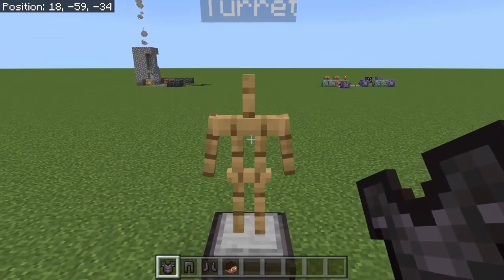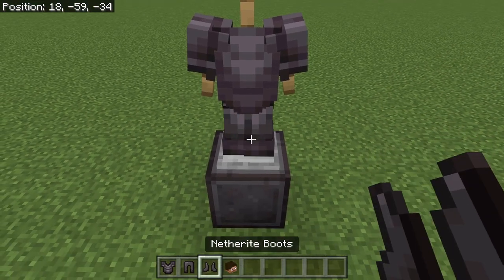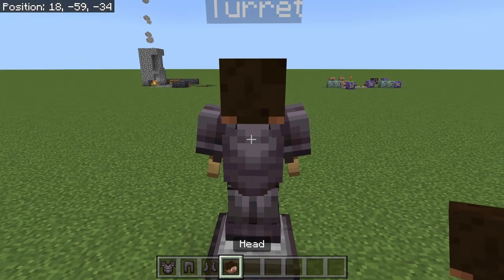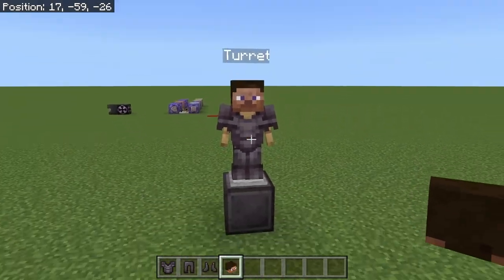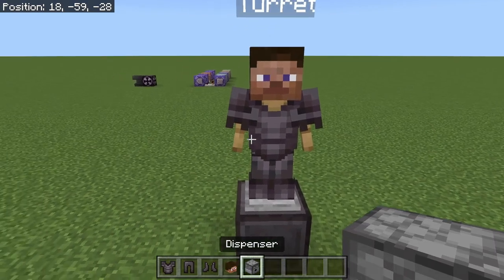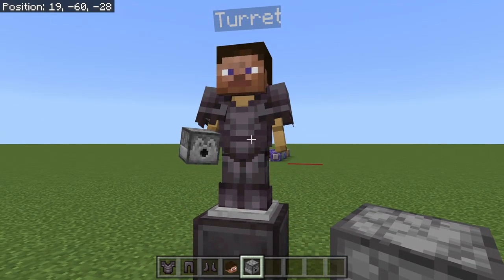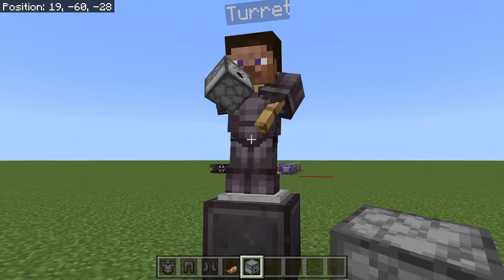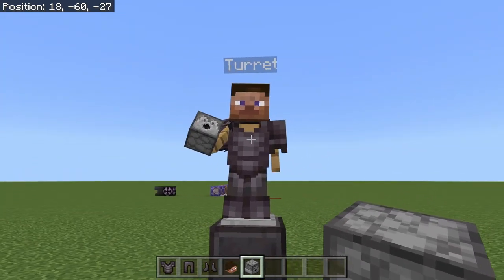Now I want to add some armor to it. I'm going to put the chest plate on, leggings, boots, and I'm going to give it a Steve head. So when I'm done it should look something like this. I also want to give it a dispenser in its hands. I put it in its hand and I think I might change the position — perfect, I want it to be holding the dispenser outward.